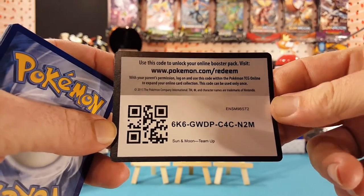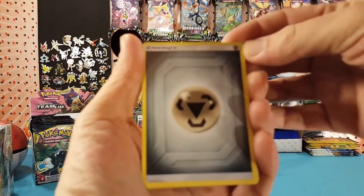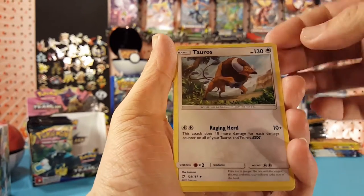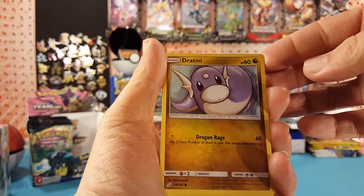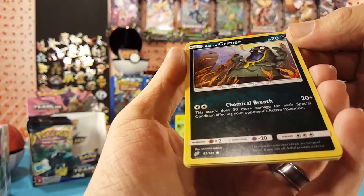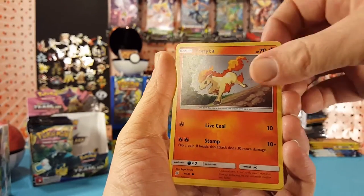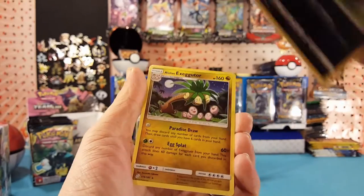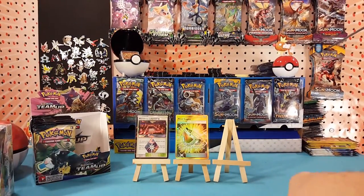Another code card for you guys. We have Metal Energy, Alolan Graveler, Nita, Tauros, Honedge, Weedle, Dratini, Alolan Grimer — those are leaves, he's sucking them in, taking a deep breath — Ponyta, Zora. Zora was our reverse; those dark reverses are sometimes hard to see. And Alolan Exeggutor is our regular rare. Last two packs here.